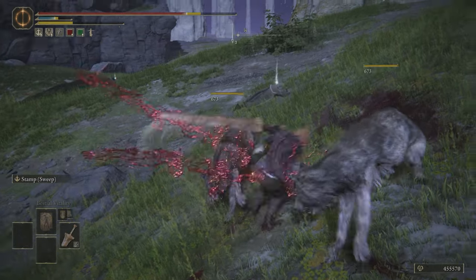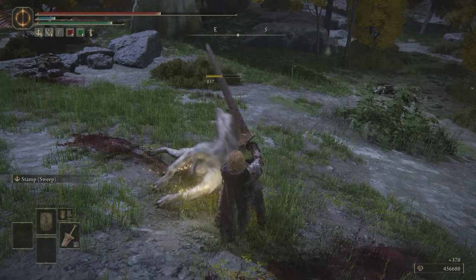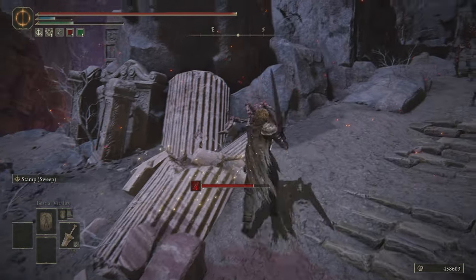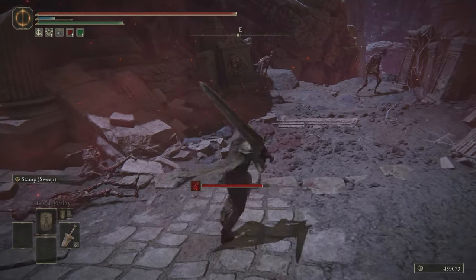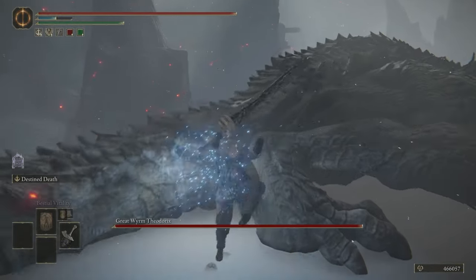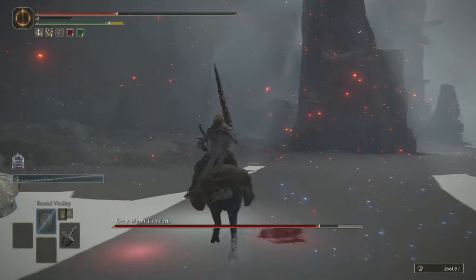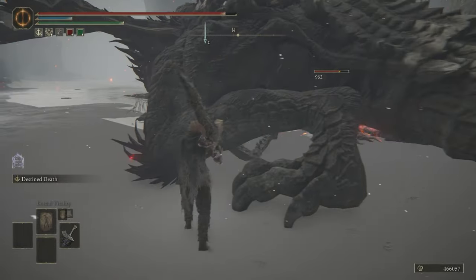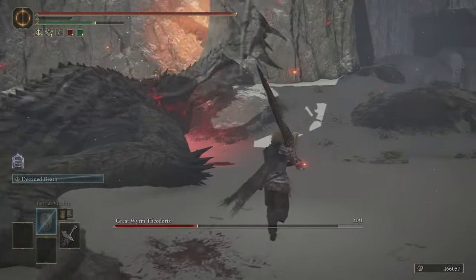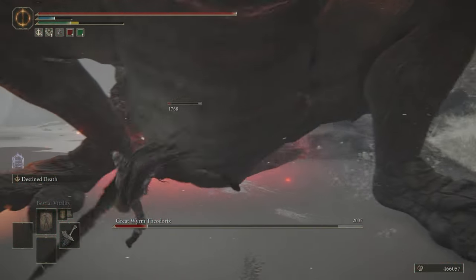As for what weapon to attach Stamp Sweep to — with the Greatsword and Watchdog's Greatsword taken — there are only two other colossal swords to effectively put it on: the Zweihander or the Troll's Golden Sword. I went with the Troll's Golden Sword because while it scales a little worse than the Zweihander, the damage is still extremely good and it looks more Final Fantasy. And wrapping up the colossal weapons, we have our Limit Break — Maliketh's Blackblade and Destined Death. While no Ash of War in Elden Ring resembles Cross Slash, Ascension, or Omni Slash exactly, I feel Destined Death is closest — swinging the blade around twice and plunging it into the ground, unleashing blades of sonic energy.